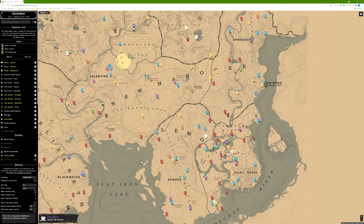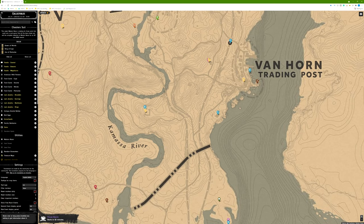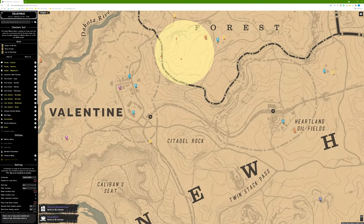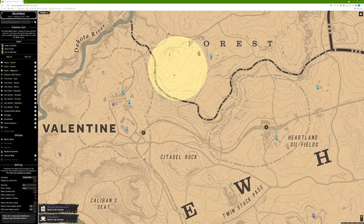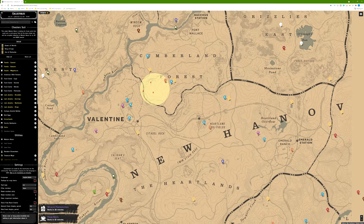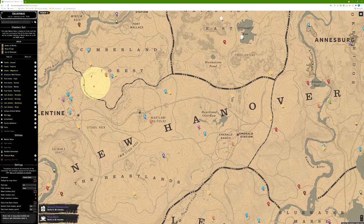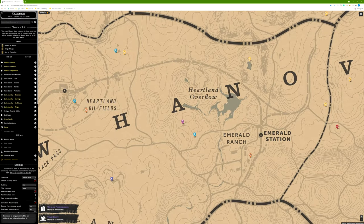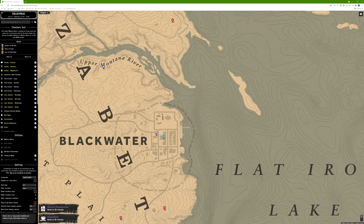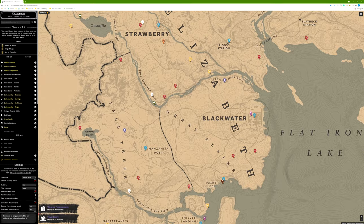After finishing Lemoyne, I'd go up to Van Horn — there are five items right there, six items just nearby, and two just to the west. Around Valentine is usually another really good cluster; there are three right in the Cumberland Forest area, two more at the Heartland Oil Fields. Emerald Ranch doesn't have a ton, but there are a few items to pick up. Over in Blackwater there's usually quite a few — though today only two, where yesterday there were about six. Aurora Basin had about five items as well.